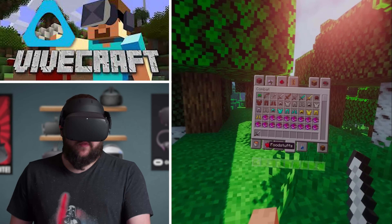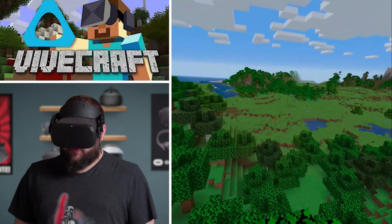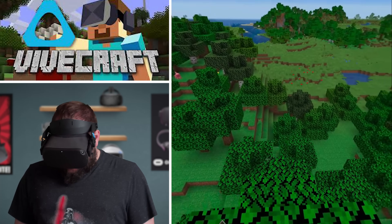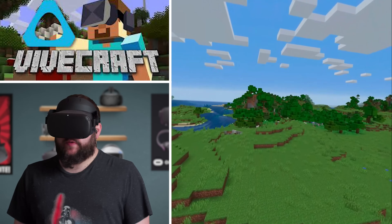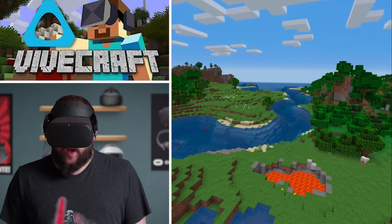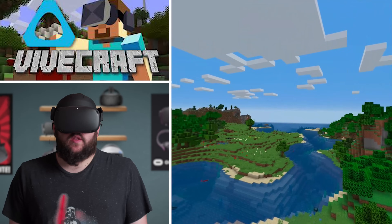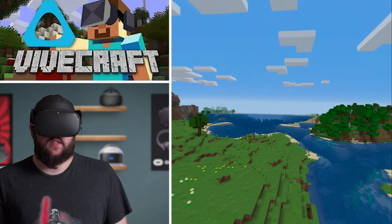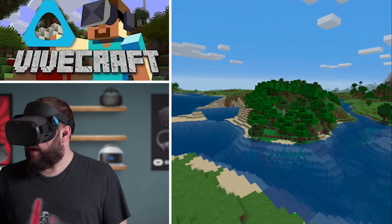Let's turn the shader pack off really quick. With the shader pack off, you can see it's a lot more smooth. I'm using an RTX 2080 Super and it was still chugging along with a little bit of latency. One of my favorite parts about this is actually just going up in the air and looking around, because it's a beautiful thing to do. It's all blocks and it doesn't look necessarily stunning, but it is so cool to be able to fly through Minecraft and look around.